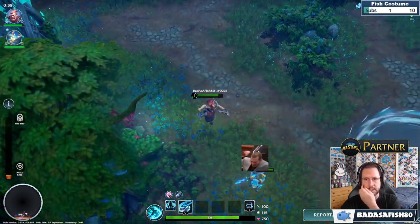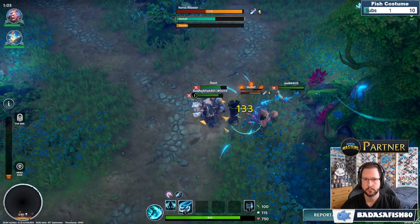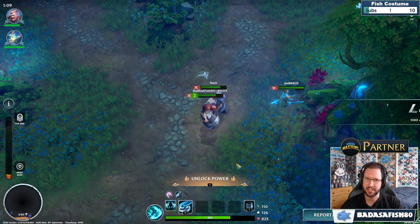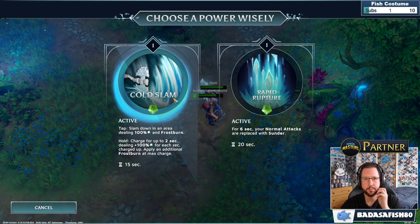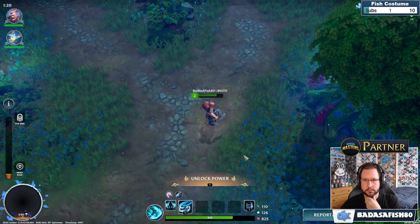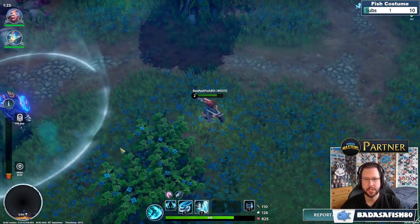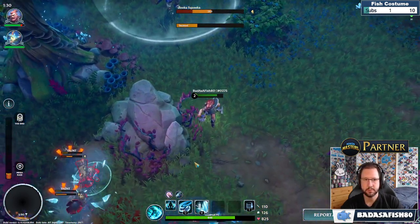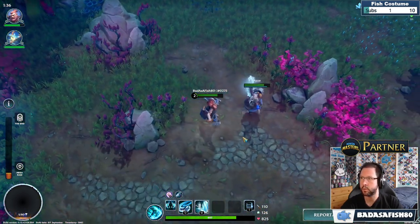We've basically got two tanks. The goal is to fill the blue bar up before the red bar fills up. We get rift energy — we've got five of them, need 80. You can pick them up and also get energy from killing enemies. The problem is we don't have a healer, so this is going to be rough.